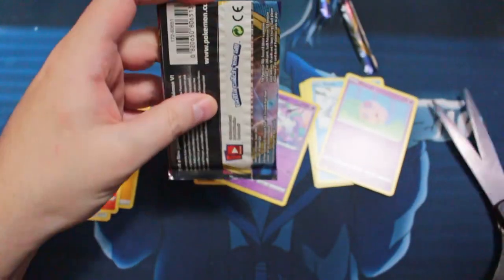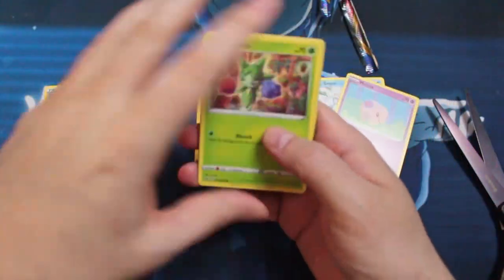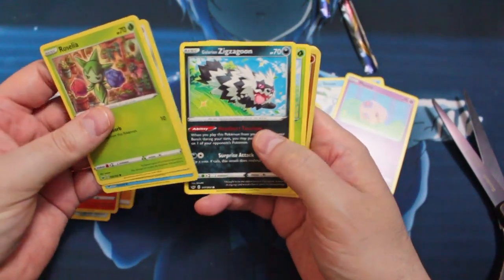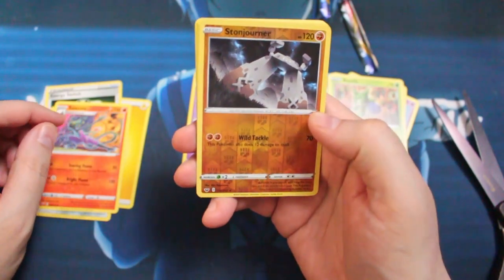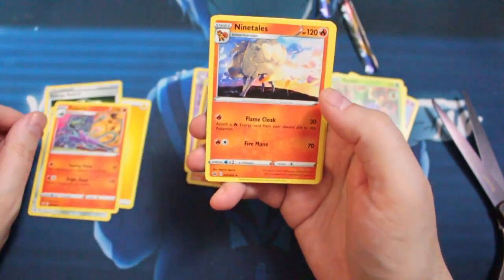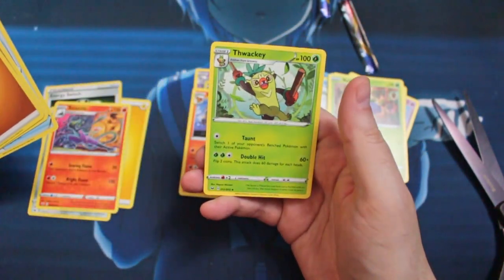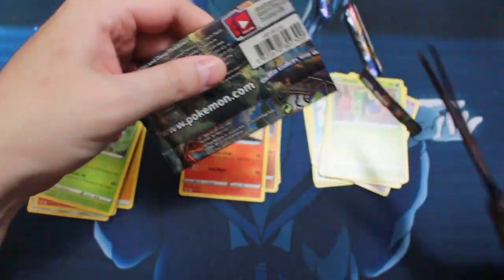Next pack. Can you imagine if I tried to open a booster box of Pokémon? I'd be here forever just cutting them open. Roselia, Ferroseed, Krabby, Zigzagoon, Gossiflur — oh cool, that's a Rare Reverse Foil Stantler. Then we got a rare Ninetales. Energy, Rhydon, Big Charm — don't have that card — and a Thwacky. Always good to get two rares in a pack, although unfortunately these cards don't have a ton of value. Eh, all depends what you get.